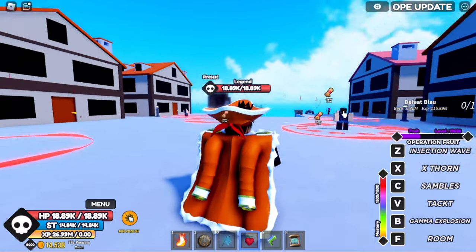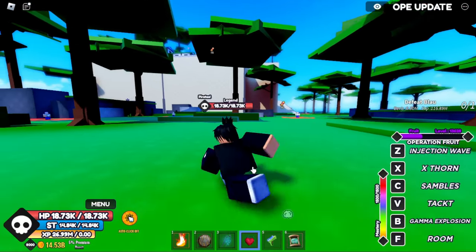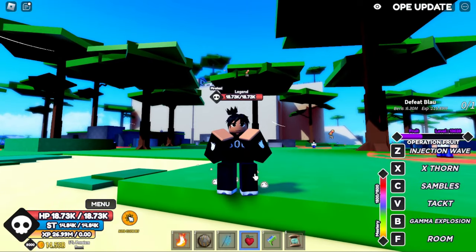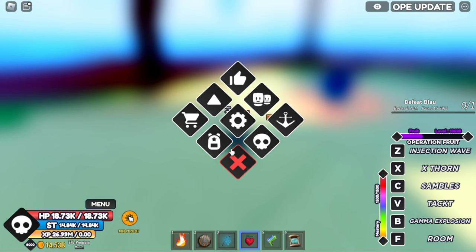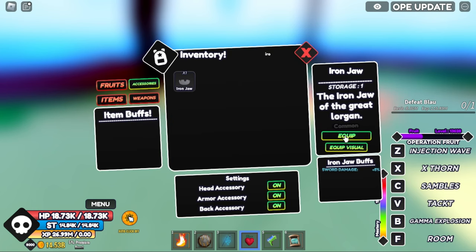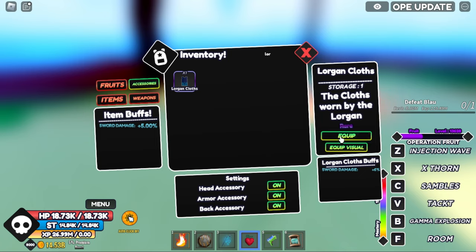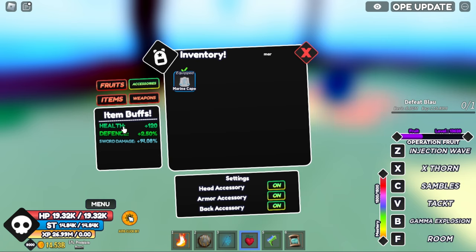At Marine Island you can get three accessories from the same set: the Iron Jaw, Lorgan Clothes, and Marine Cape. The boss is located at the very peak of the mountain. Iron Jaw gives 5% sword damage. Lorgan Clothes is rare and gives 6% sword damage. Marine Cape gives 120 health. All together you get 120 health, 2.50% defense, and 14.08% sword damage. Here's how they all look.